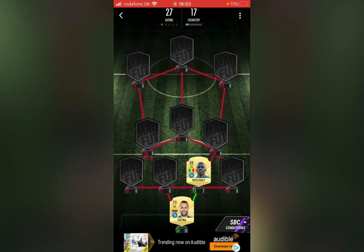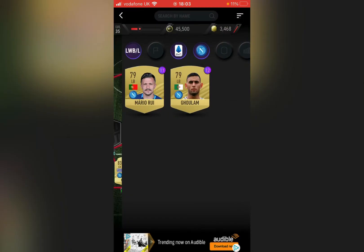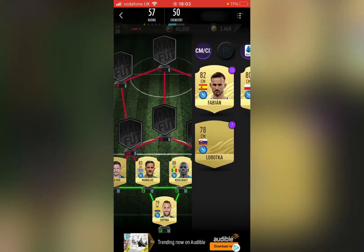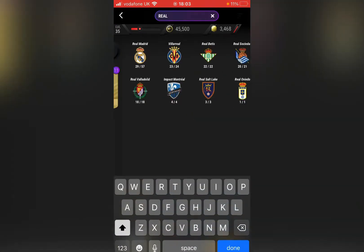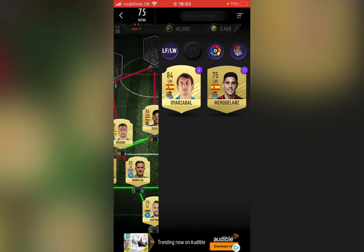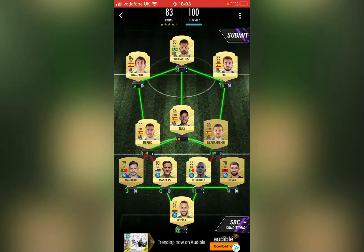We need one eight — put your body in there, five. So we put five at the back, and we can just type in Real Sociedad. That should be it — yep, there we go.